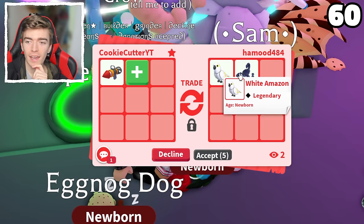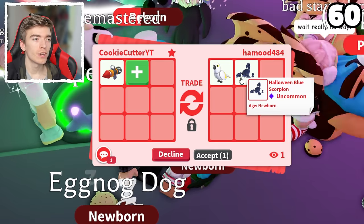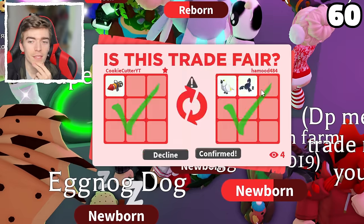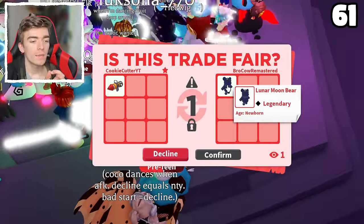A white Amazon! And a Halloween blue scorpion — a pet you don't really see that often. Six second countdown — honestly not too sure how the system works yet. Let's confirm that. A newborn lunar moon bear.